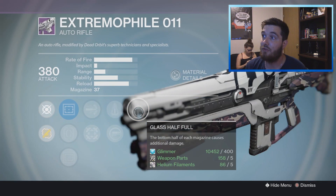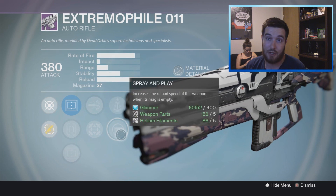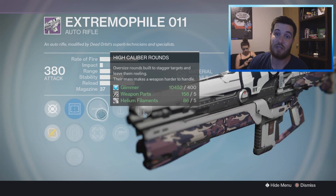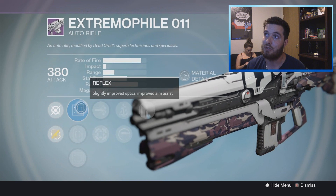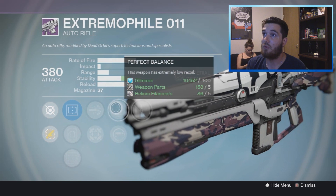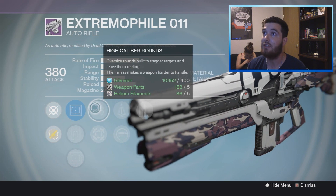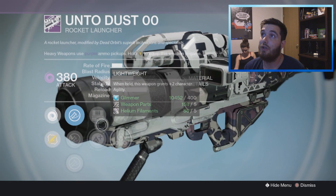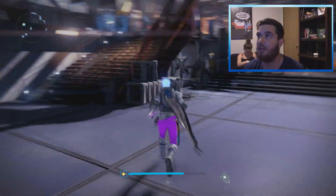Now let's look at the Extremophile auto rifle from Dead Orbit. It has Glass Half Full — the bottom half of each magazine causes additional damage — Perfect Balance or Spray and Play (I'd go Perfect Balance), and High Caliber Rounds and Hip Fire. This is better than all the auto rifles I've shown so far. High Caliber Rounds, Perfect Balance, and Glass Half Full — these are phenomenal perks. Scopes are Reflex, Quick Draw IS, and OEG — I'd go OEG. This is a god roll auto rifle, no doubt about it. There's also a rocket with Cluster Bomb, Heavy Payload, and Field Scout — not bad.